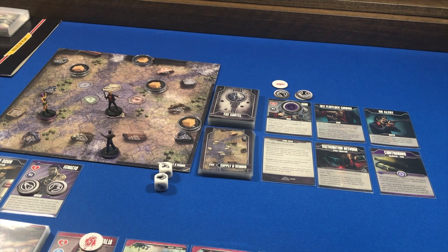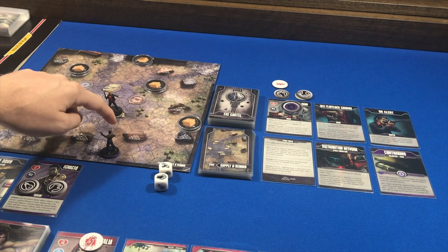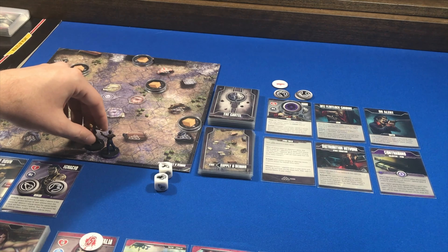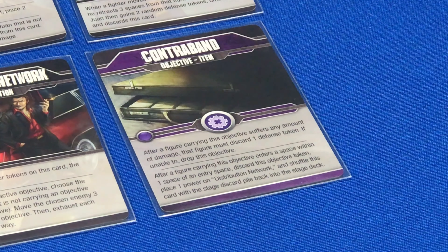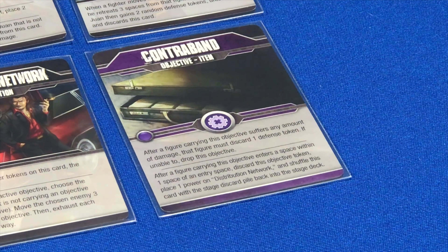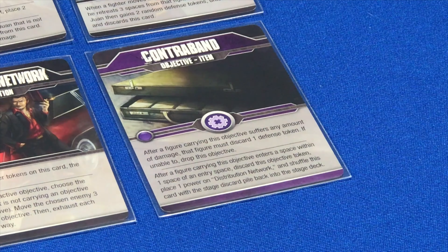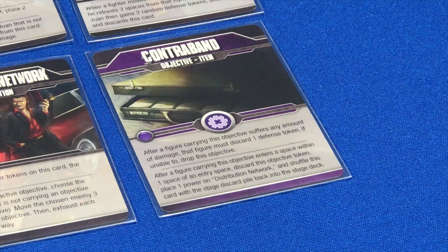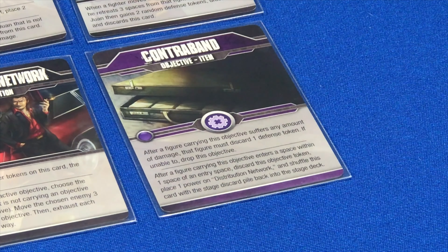Moving on to the stage rules: each enemy carrying an objective moves three spaces toward the nearest entry space — one, two, three. Juan will actually successfully remove the contraband from the board because the objective says: after a figure carrying this objective enters a space within one space of an entry space, discard this objective token, place one power on Distribution Network, and shuffle this card with the stage discard pile back into the stage deck. So I'll go ahead and do that now.